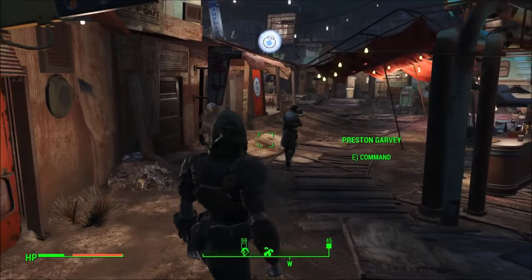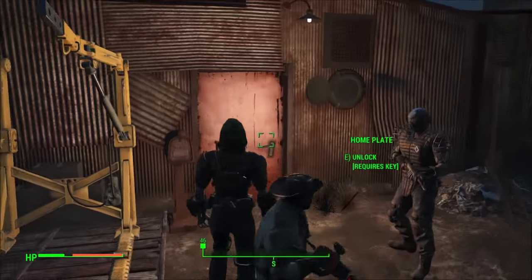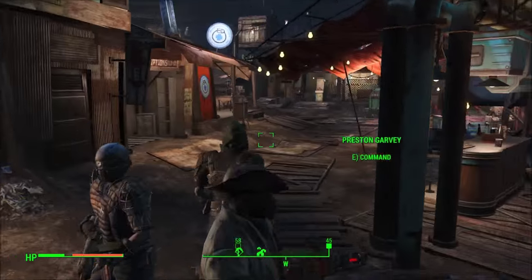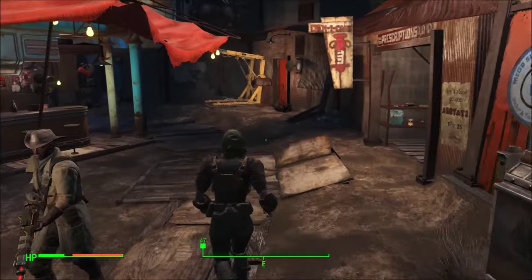What's going on YouTube, RobocastGaming here and welcome back to another Fallout 4 tutorial. In this video I'm going to show you guys how to get the key to Home Plate, which is the house inside Diamond City. I hope you guys enjoy the video — if you do, feel free to like and subscribe, and let's get started.